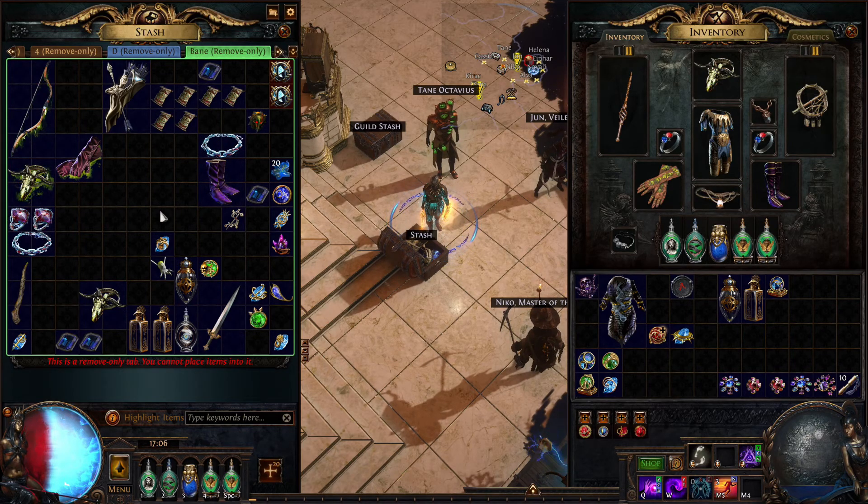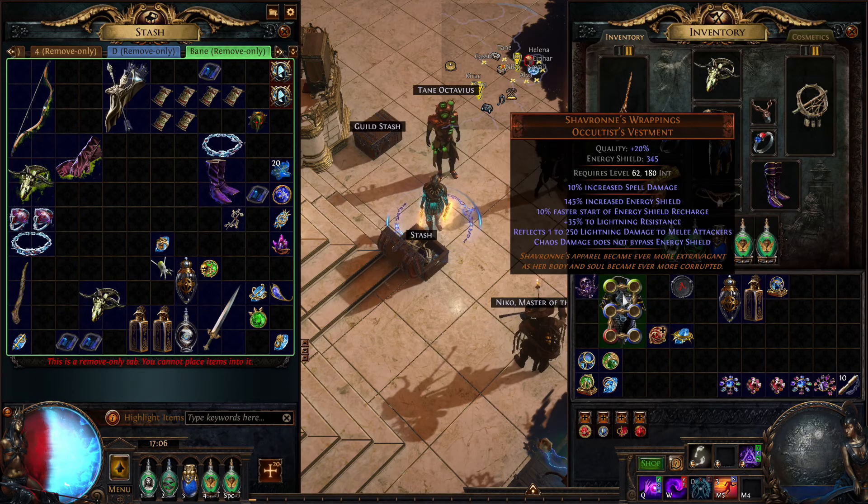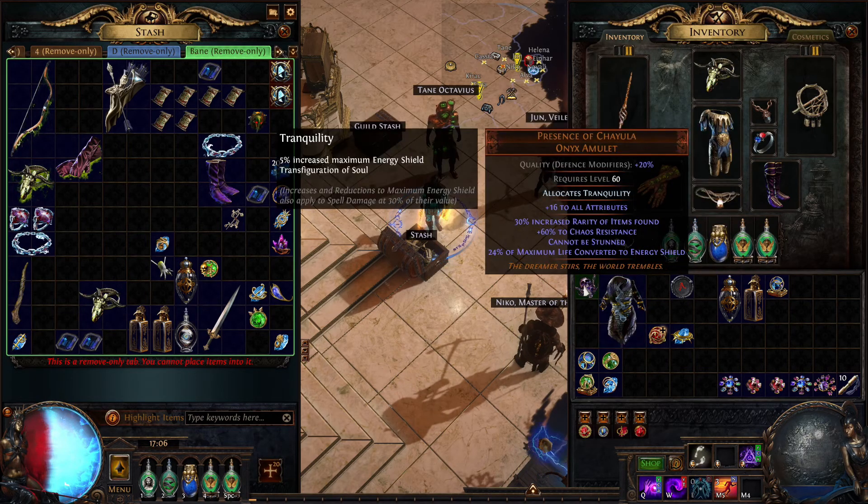My advice is to get Shavronne Wrappings six-link and Presence of Chayula amulet, with, if possible, the Tranquility anointment. If not, you can add this anointment a bit later.